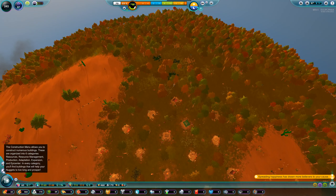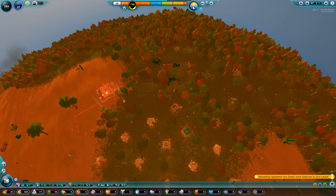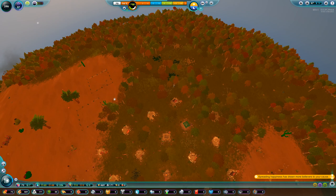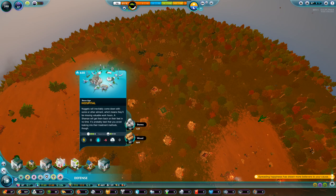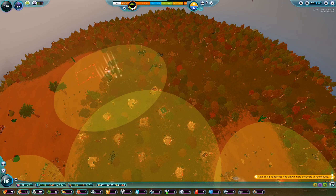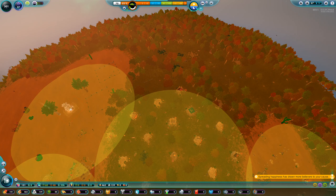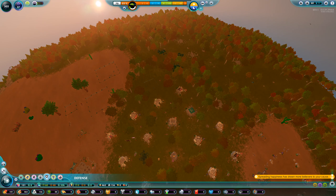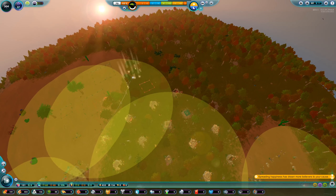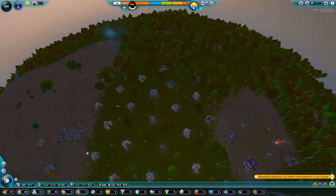A wood refinery there, plus a stone refinery — probably put it close by. Now, do we have a defense tower there? No. I'll probably do something like this — another one here. That should be enough.